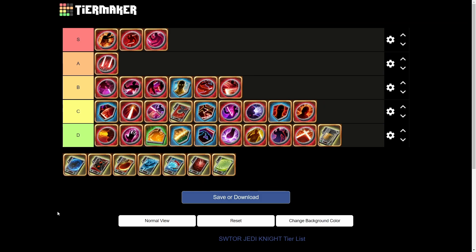Next we have Durasteel Wall — successfully parrying, deflecting, or dodging an attack while under 80% health increases your damage reduction by 1% for five seconds, stacking three times. It's just awful — there aren't enough dodges and parries. It's better than Breath of Fresh Air, but not by much.